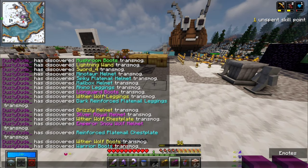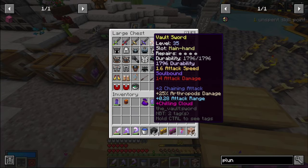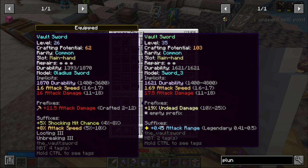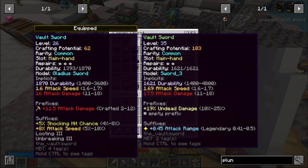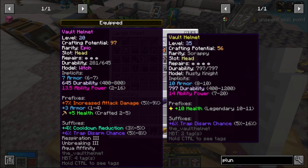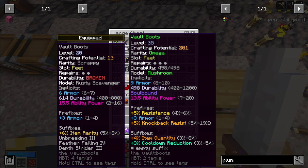Look at these mushroom boots - omega! Okay, going through everything: this sword has undead damage, which is great since most vault mobs are undead. The attack range could be useful, but we could add another 16-18 damage on this sword, which would be crazy. We could also work with a different sword if we want more suffixes. This helmet has a legendary roll on health, max armor, and really good ability power.